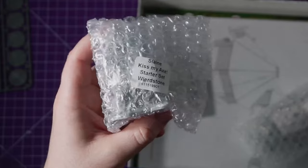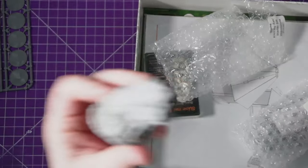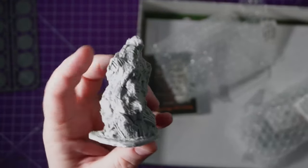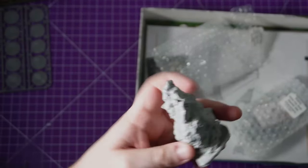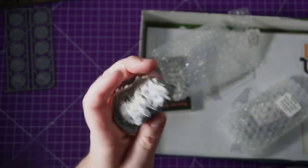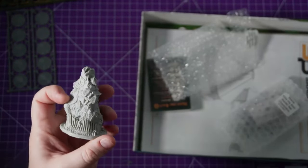What's this one - a Weird Stone? Let's open it up. Look at that - that is a chunk of resin. Pretty clean, just a bit of the mould line that needs a little cleanup. Give it a soak in some soapy water and we'll be good to paint.